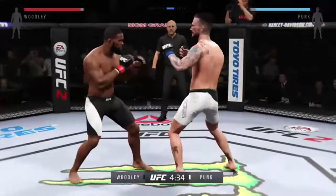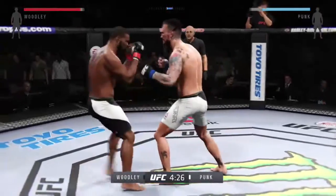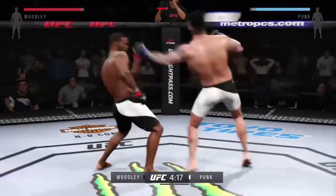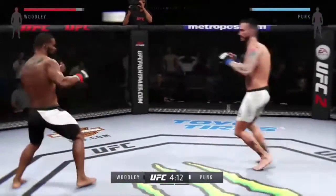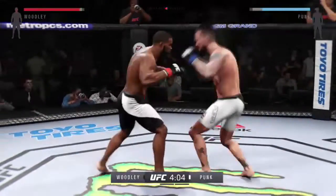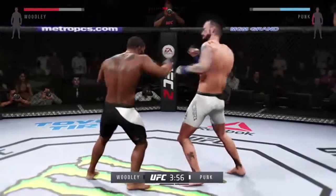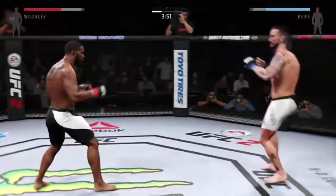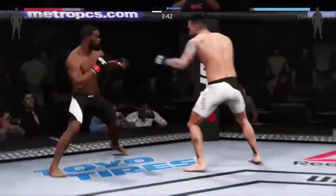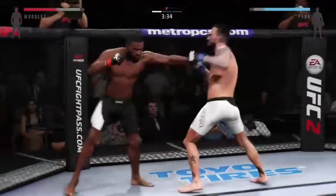He's looking for that left. Both men came out hard. He continues to score with his strikes. Nice work on the counter. Really missed with that right hand. CM Punk with a big jab. Woodley caught by that inside leg kick — he's doing a good job of throwing punches and kicks from all angles, really mixing things up.